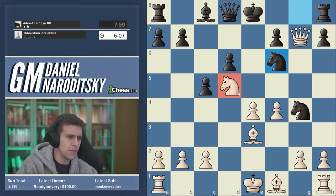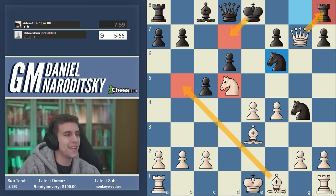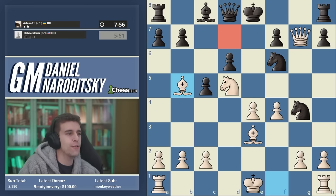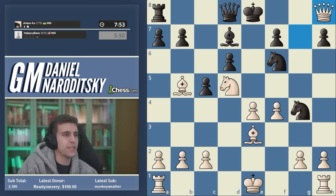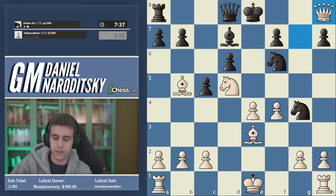We have forced checkmate here — a good example of not rushing. Queen takes h8, king to d7, and bishop to b5 is almost as good as the most accurate sequence, which is to start with bishop b5 to take away the king's escape square first, and then play queen takes h8. This is a very important tactical theme: taking away the king's only retreating square before proceeding with the mating combination.